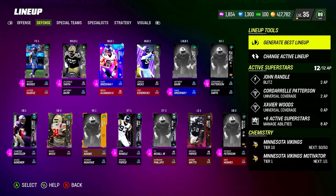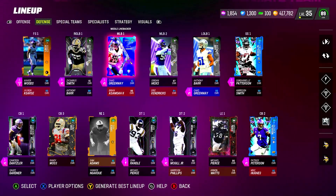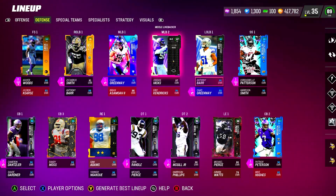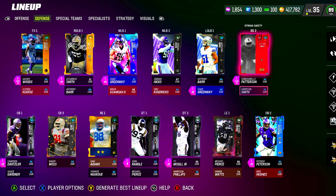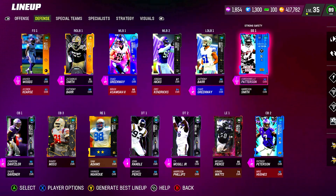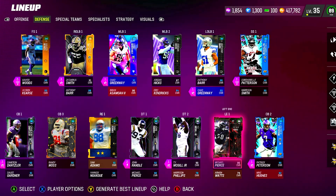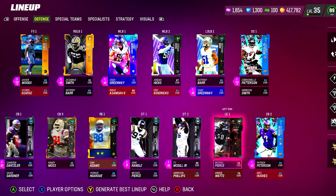Shifting over to the defense, we've got Team Diamond Chad Greenway as our user today. Our outside linebackers are Za'Darius Smith and Anthony Barr. Safeties up top: Cordarrelle Patterson, Harrison Smith, and Xavier Woods. Our corners are Cameron Dantzler, Patrick Peterson, and Deion Sanders. John Randall, Ty McGill, and Michael Pierce are going to be on our defensive line.